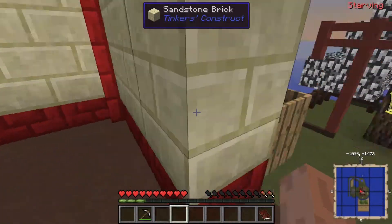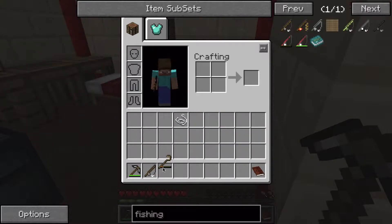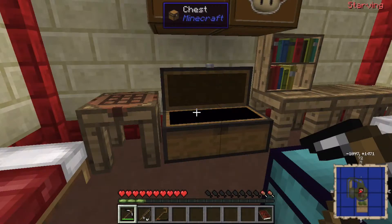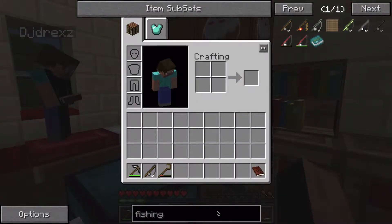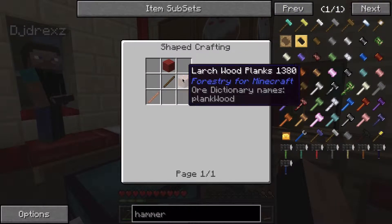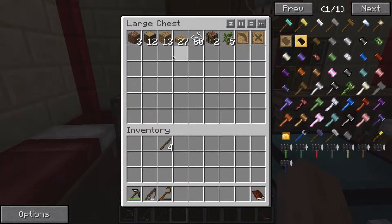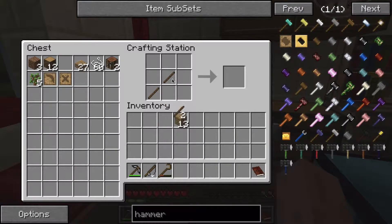Alright, so we need to make a hammer. You need to make a hammer? I already have one. Can you make me a hammer? No, I can't make you a hammer. It requires — everything's in the chest that you need. Two pieces of wood. What does it do, I wonder? I know, but I can't tell. Alright. I've got the hammer.